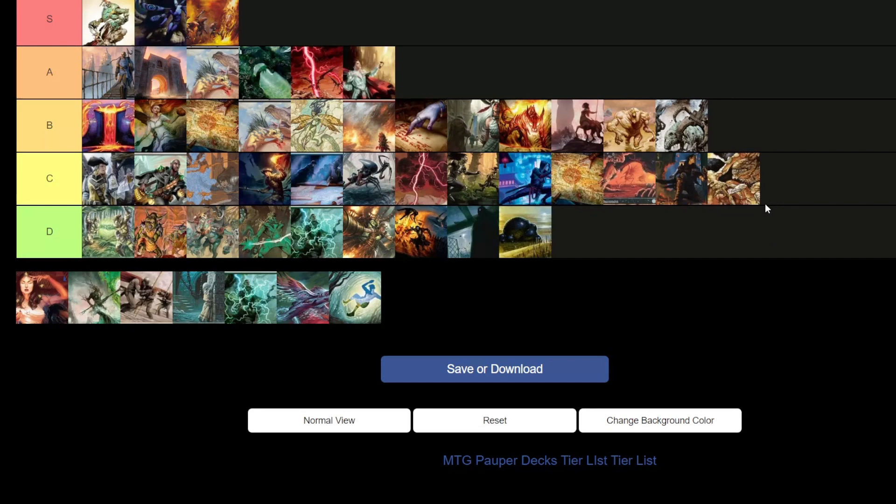Slivers — C tier. They're better than Elves as a tribal deck. Weirdly, all the Sliver lords are at common, so the deck isn't terrible — but it's not good either. I've never seen it win a tournament, but I've seen it do kind of well at tournaments. Better than a kitchen table deck but not an actual competitor.